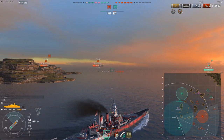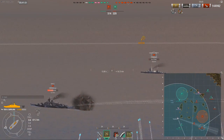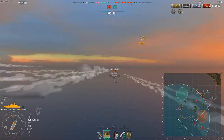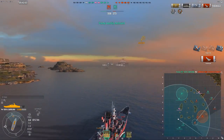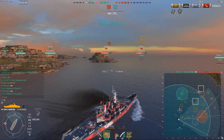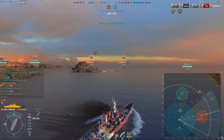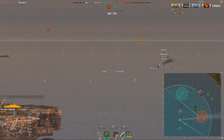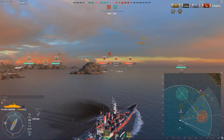Once again we are undetected - the Kagero and Ognevoy haven't repositioned, so we have a lot of safety and can just continue slowly moving forward on this flank toward the cap. If the enemy is being more aggressive, there's a good reason to do a bit of tanking - go a bit closer, within 10km, get spotted, and take some of the damage aimed at your team in exchange, doing effective tanking as a battleship.